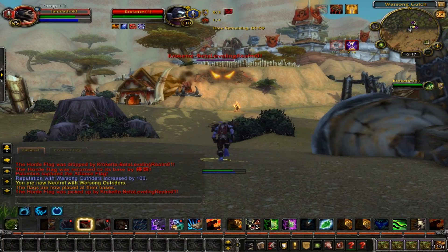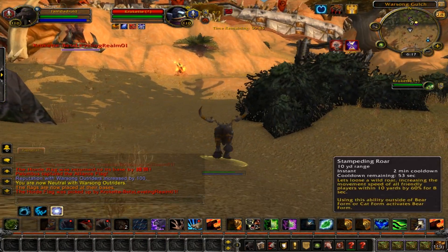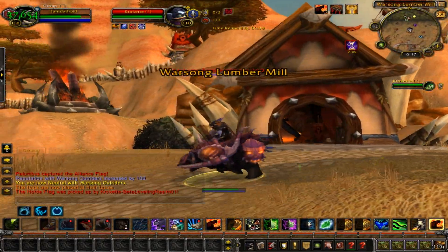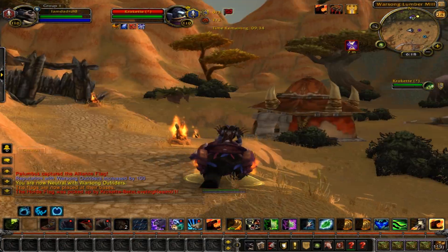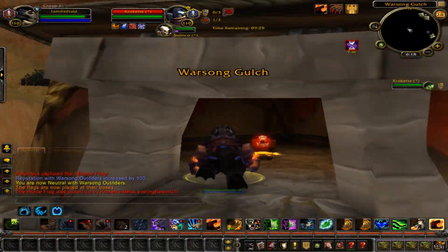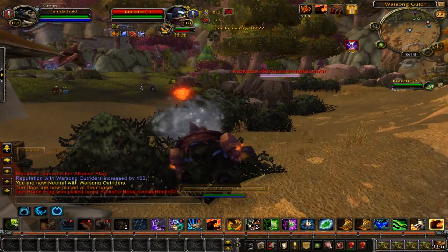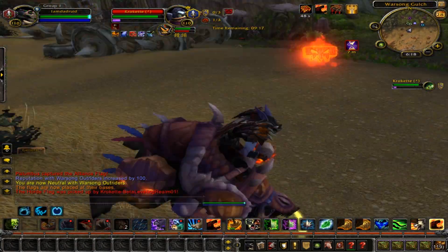Alright, back to business. They're just going to continue doing the same thing — double jump spamming over the fence. Hard to tell. Yeah, she's up there. We're going to grab that Berserker and then go straight for her. It looks like she's targeting one of my teammates. That smart little Demon Hunter. Demon Hunters are definitely going to be some interesting flag carriers.